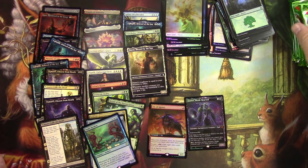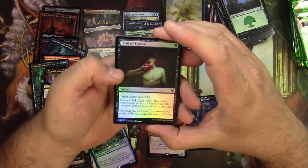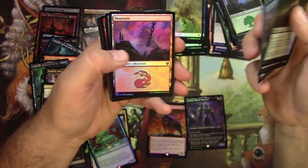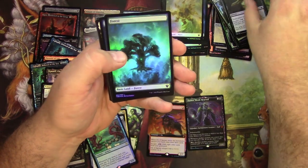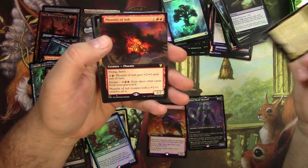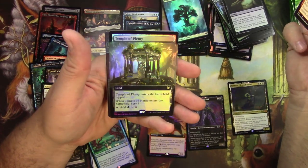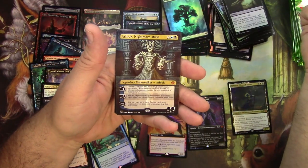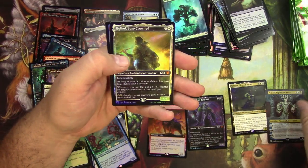Six more packs to go. The Fruit of Tizerus — gross. Ixthomorphosis. Foil basic land, not at the front this time — Forest and an Island. Athreos, Shroud-Veiled, the buy-a-box promo — that's good. Extended Phoenix of Ash and an extended foil Temple of Plenty. Got a planeswalker coming up — Ashiok, Nightmare Muse, very nice, I'll definitely take that. And a Heliod — that was a hot pack right there!